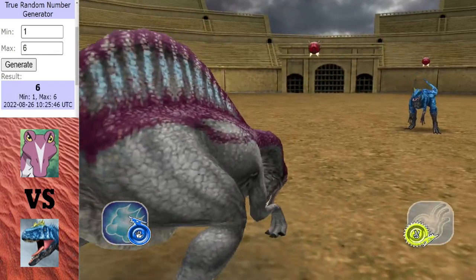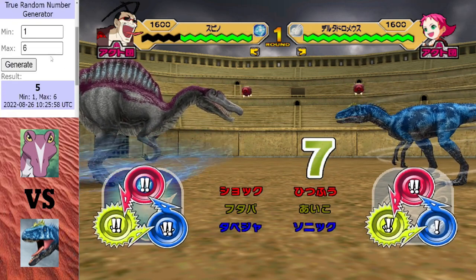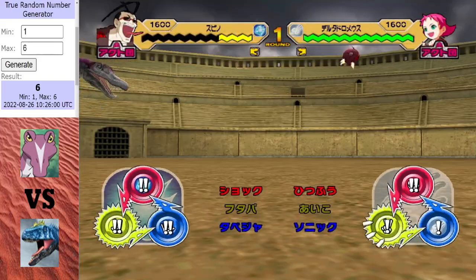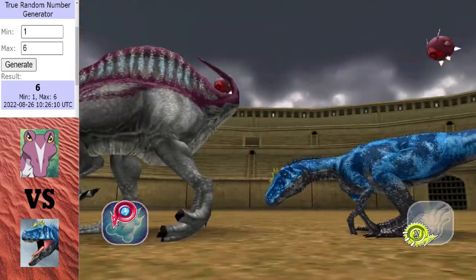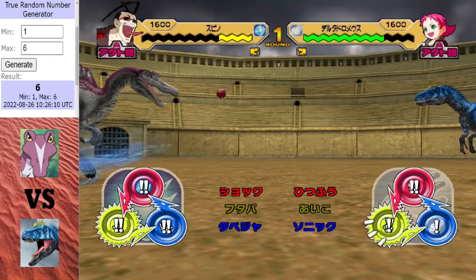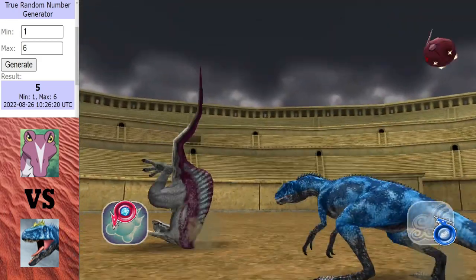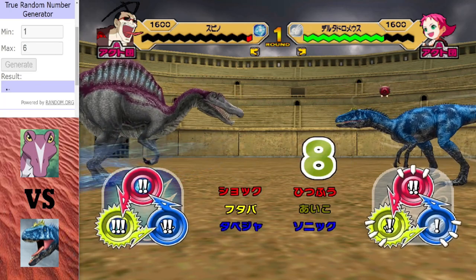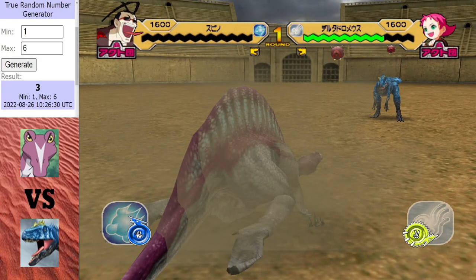Delta Dromius is starting off with a bang, getting two crits in a row on Spiny. Spiny finally hits back with its first attack of the match. The tie is pretty much going to win it for Delta Dromius, giving him the one-nil lead. There it is — a one-nil lead secured for Delta Dromius, but it's not over yet for Spiny. It is best of three, so he can still turn this around.